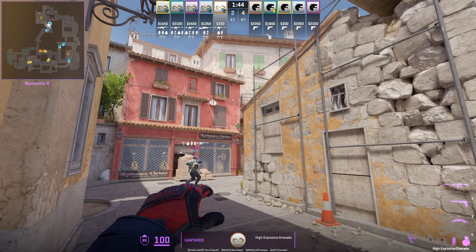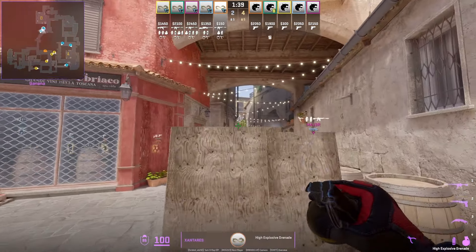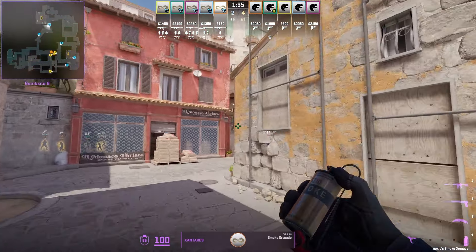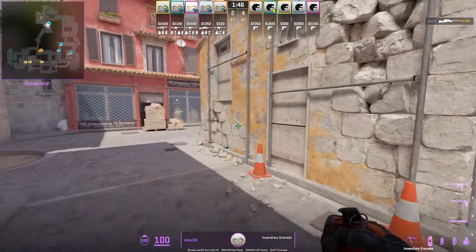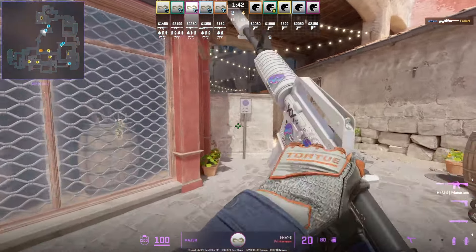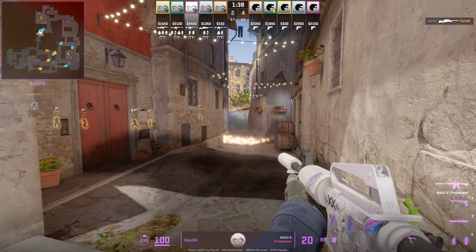In the standard banana take, the first player usually throws the half wall molotov to prevent the rush and give teammates time to throw the other nades. Since the incendiary doesn't cover both sides, you can have your other teammate throw the deep molotov more towards the broom side, and double nade the log side — or vice versa, molotov the right side and nade the left side.